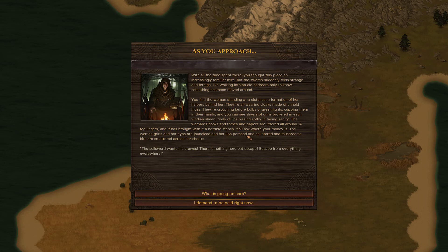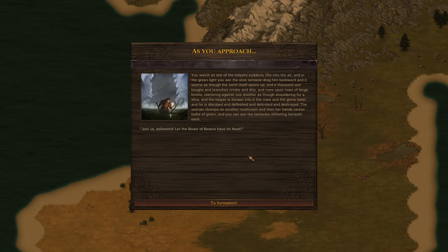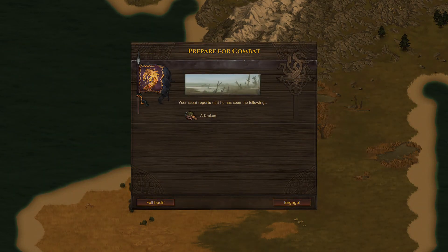The woman grins and her eyes are jaundiced, her lips parched and splintered, and mushroom bits are smattered across her cheeks. 'The sellsword wants his crowns — there's nothing here but escape, escape from everything, everywhere.' You watch as one of the helpers suddenly lifts into the air; in the green light you see a slick tentacle drag him backward. The earth itself opens up and rows upon rows of fangs bristle and clatter, and the helper is disrobed and defleshed and destroyed. The woman chomps on another mushroom — 'Join us, sellsword. Let the beast of beasts have its feast. Hail to the Gnaw.'